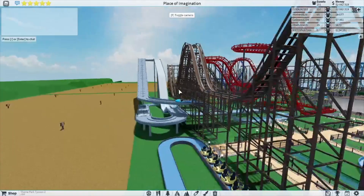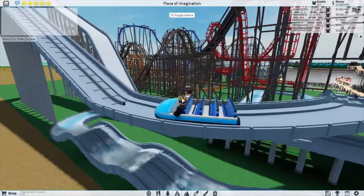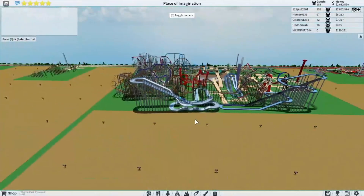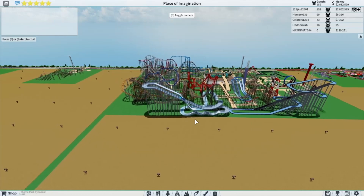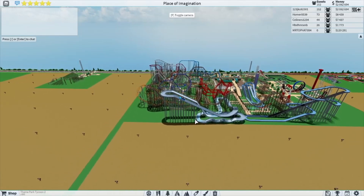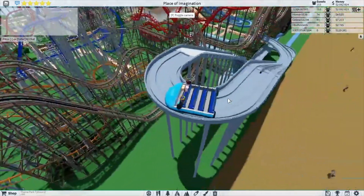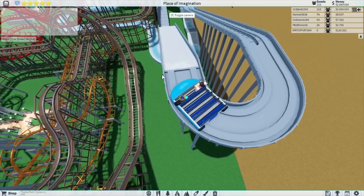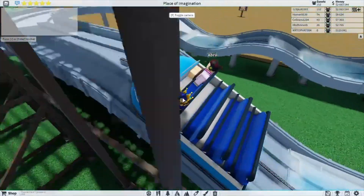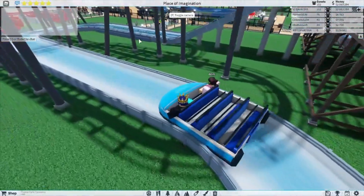It is a little challenge but it is what it is. Now this part - have you ever been on this splash boat ride in real life? It's really fun, absolutely really fun. Alright, we're up here now and going down once again. This is probably my favorite part right here - we go really deep down, it splashes. Then it just floats around, so it's done.